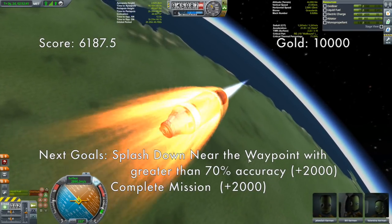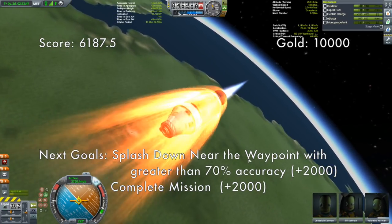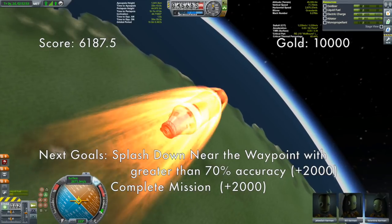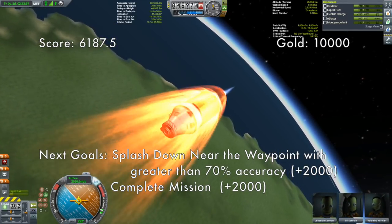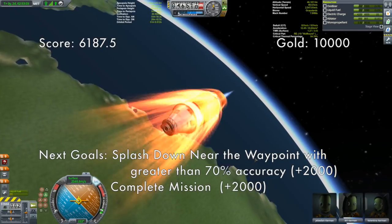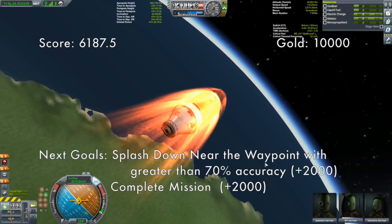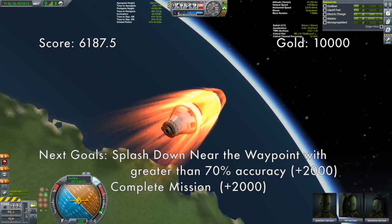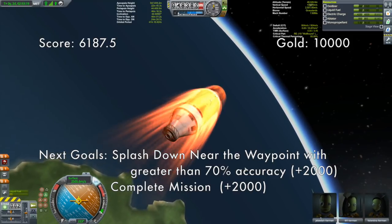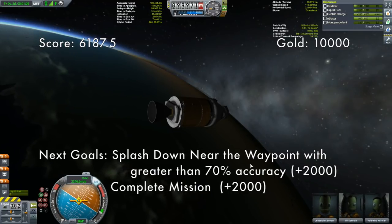Don't want to burn too much — worst case scenario, you overcook this and don't leave the atmosphere, which would not be good. Let's cut that for now; it's not dropping that quick, should be fine. Keep in mind our landing site is probably not going to be underneath our orbit once we finish all this, so we are going to have to time-warp a bit to get our landing site under our orbit. That should take at maximum half an orbit — about three hours — so we should be good. That's a 100 by 100 orbit with an inclination of just over 44 degrees.